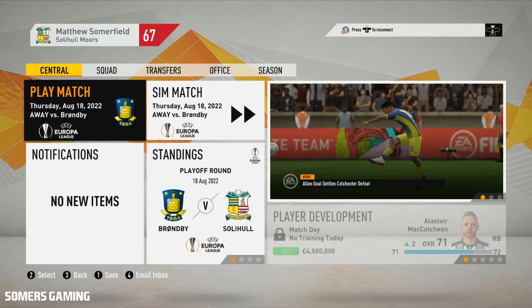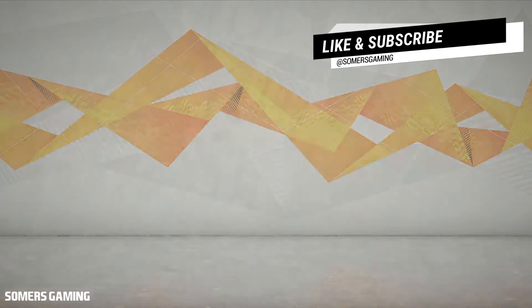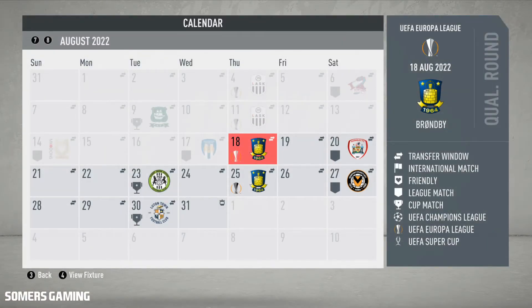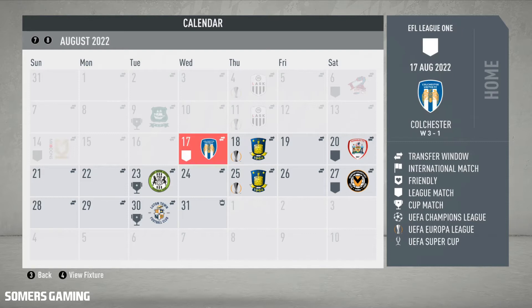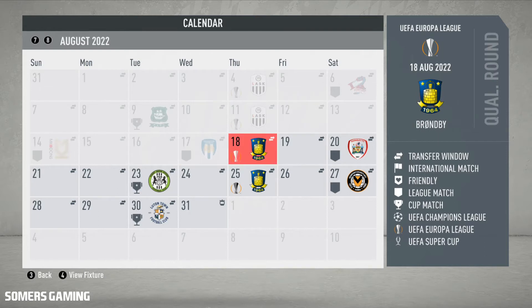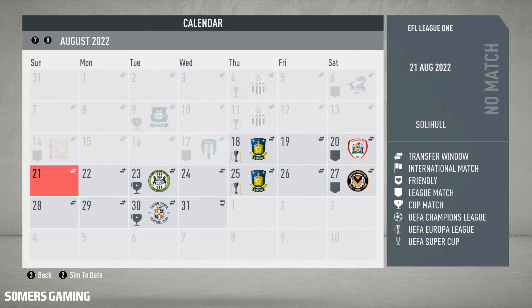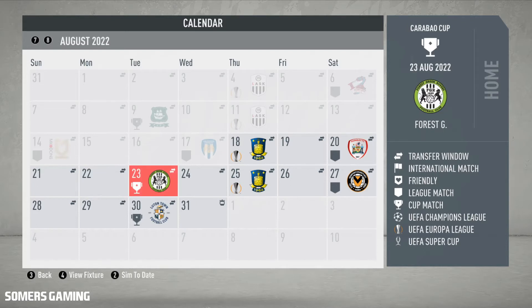Hi guys, it's Summers here and it's time to strap in for another episode of the Solihull Moors career mode series on FIFA 20. We have three more fixtures in this already packed schedule for August. Brøndby is the first game, which is just a day after the team faced Colchester in that midweek encounter. The Brøndby game is followed by a visit to Barnsley, and we also have a Carabao Cup tie against Forest Green at home.